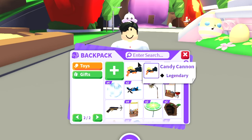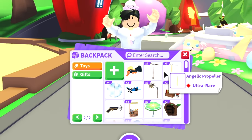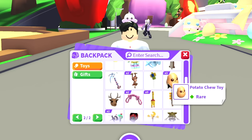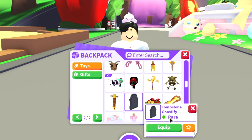My rarest item is probably the candy cannon — I only have one still. I'm gonna try and get more candy cannons in the future. This is worth like a neon frost dragon plus add, so having a candy cannon is a pretty huge flex. The second rarest toy I have is the tombstone, which basically just makes you invisible.